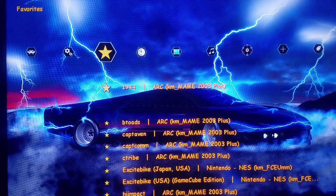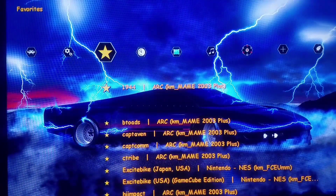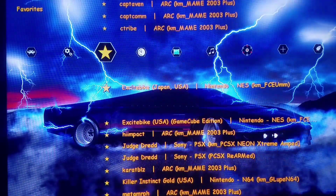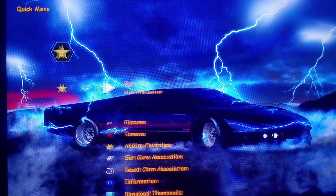We're going to talk about Dynamic Recompiler, which is a double-edged sword on the Mini Classics. Let's load up an example so I don't have to get too deep into technical terms. We'll get into just playing Excitebike — we'll play the GameCube edition to start with.